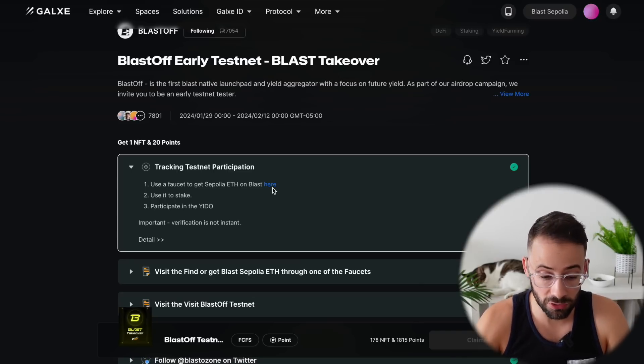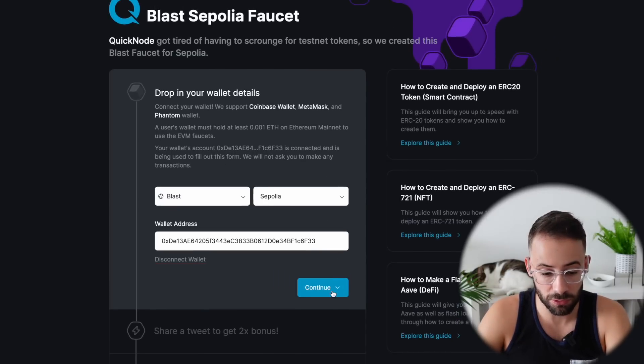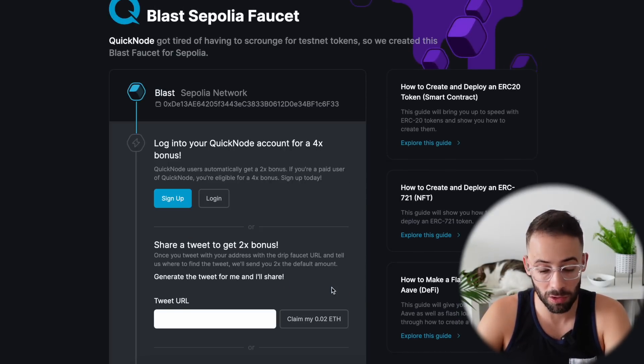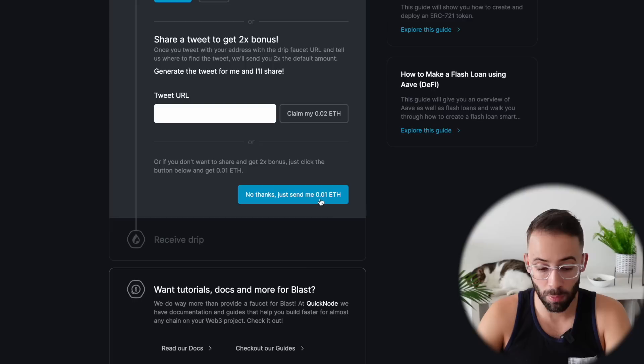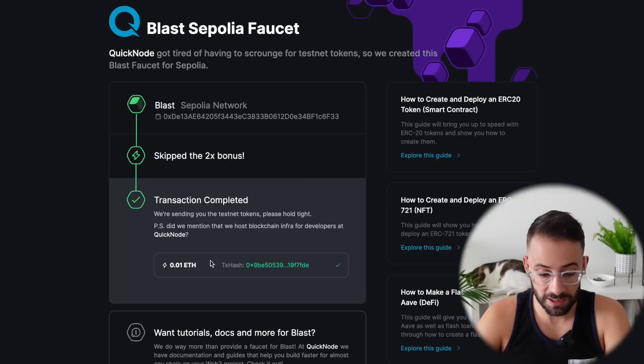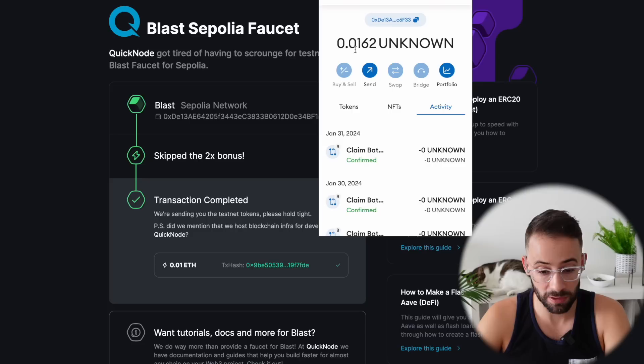Before you can actually use the Blast testnet you're going to need to get some Sepolia ETH. The Blast team has its own faucet but you can only request a very small amount — you can claim up to 0.02 if you're willing to tweet about it, or only 0.01 Sepolia ETH if you don't. I just requested this and the 0.01 ETH comes directly to the Blast network.